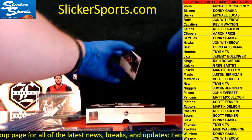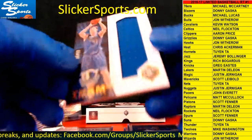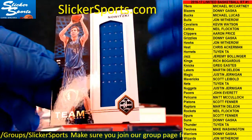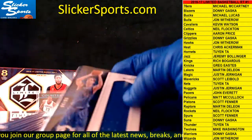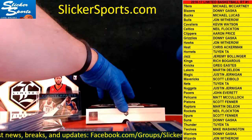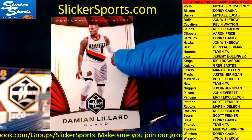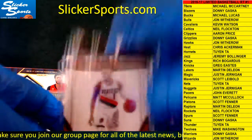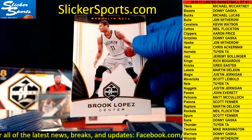Next up — nice! Nice jumbo patch here, 99 out of 99, Team Trademarks, going out to the Mavericks — Dirk Nowitzki. Dirty Dirk! The Mavericks are Scott Leibold. And our two base cards are for the Portland Trail Blazers — Damian Lillard, Blazers are Donnie — and for the Nets we have Brook Lopez again, going out to Twin.